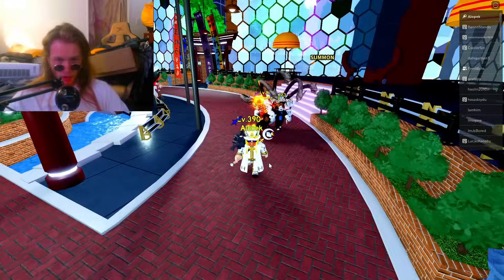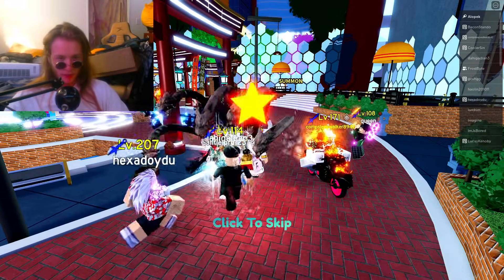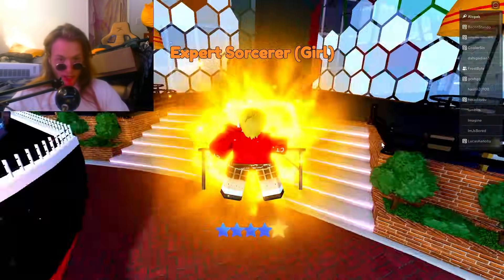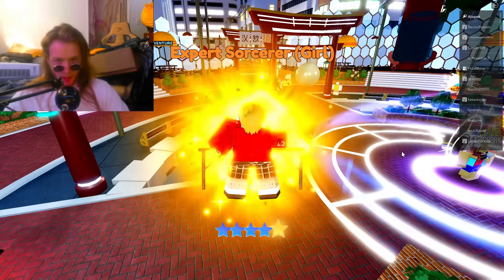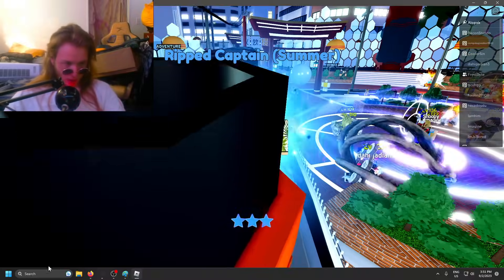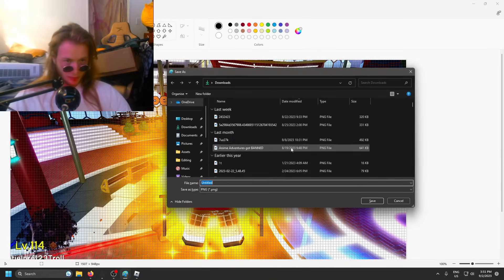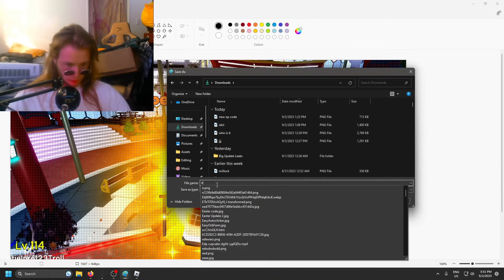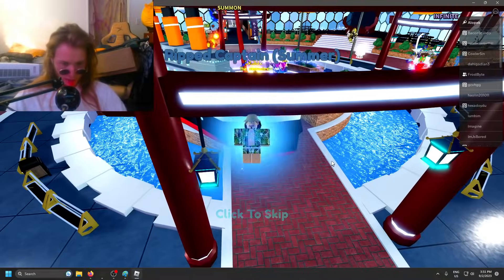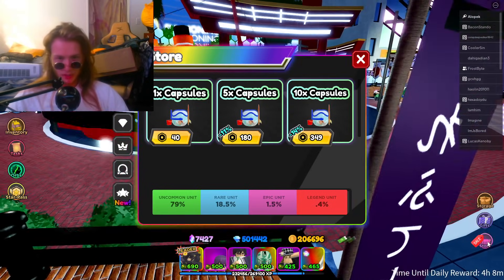Water magician summer — we got a bunch of those. My guess is those are like the wimpy units. Yo, expert sorcerer girl! Let's go! I don't know how rare this is. Expert sorcerer girl — that is our new best pull. Let me know in the chat how rare that is. I think it looks pretty rare — must be legendary. Is that the rarest they get?